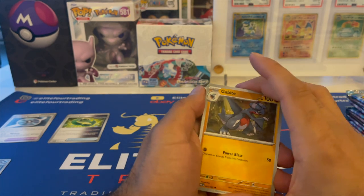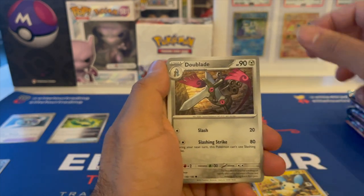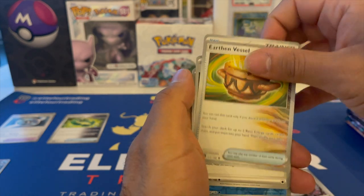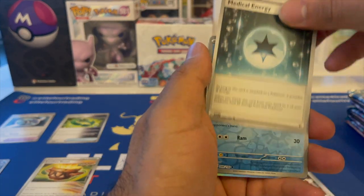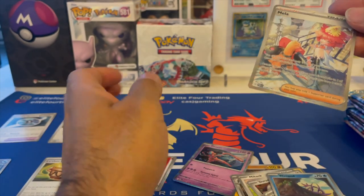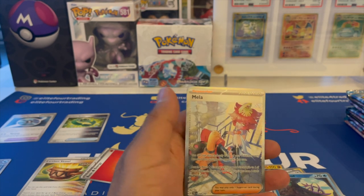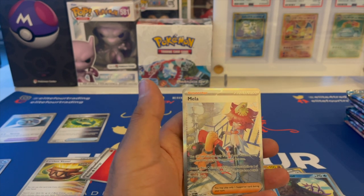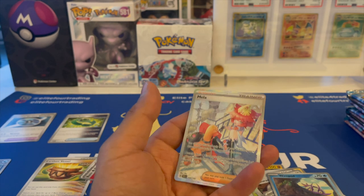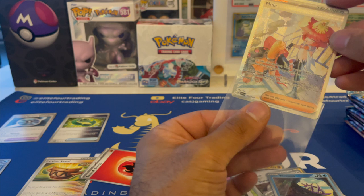Didn't end up finding the alt art either, but that's okay. Gabite, Minum, Doublade, Miltank, Durant, yes. Urn of Vitality. Medical Energy. Reverse Wind Pod — oh my God, we found another one! We found another one! So in my own pulls that I had made off camera, I did end up finding Mela, and I guess we found another Mela. I'm not sure if it was from a booster box.